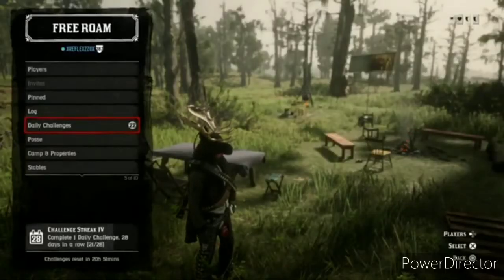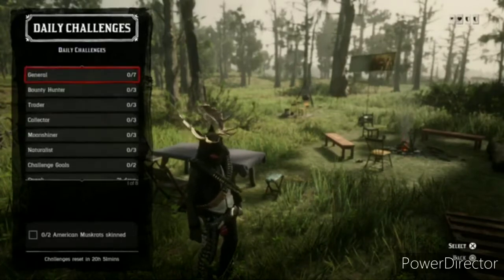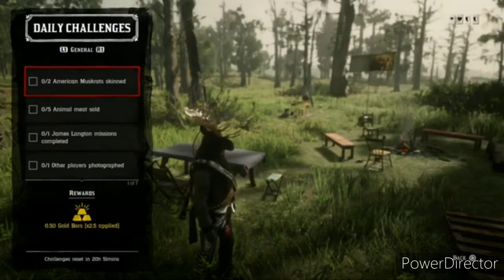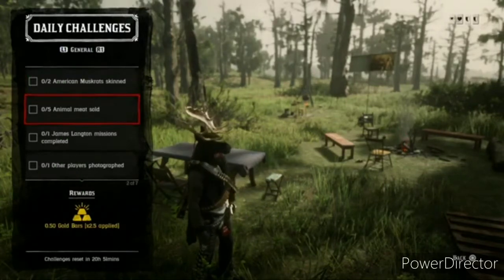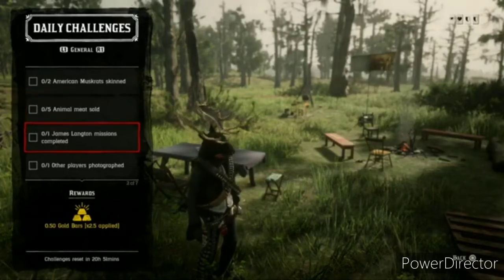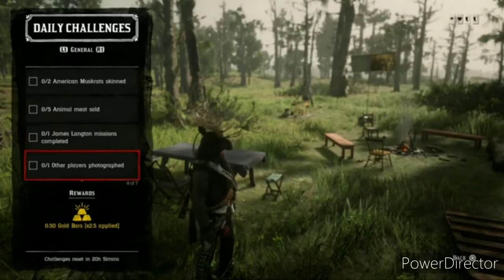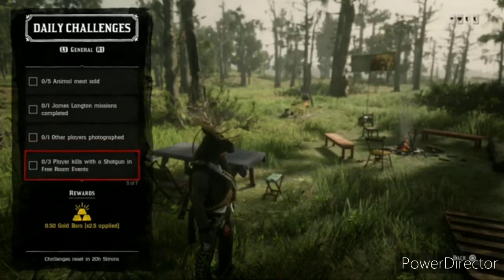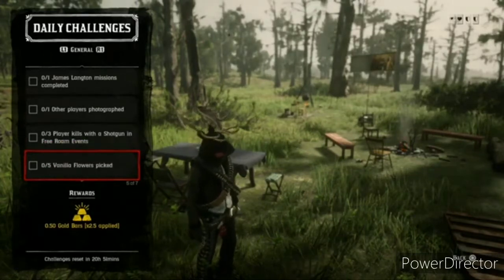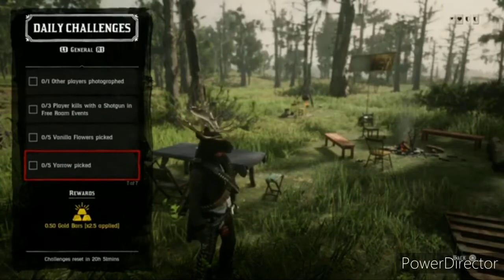Now let's get on into today's daily challenges plus the role challenges. For the generals first: we have two American Mashup skins, five animal meats sold, one James Lato machine completed, one other player photographed, three player kills going in three run events, five vanilla flower picked, five yarrow picked.